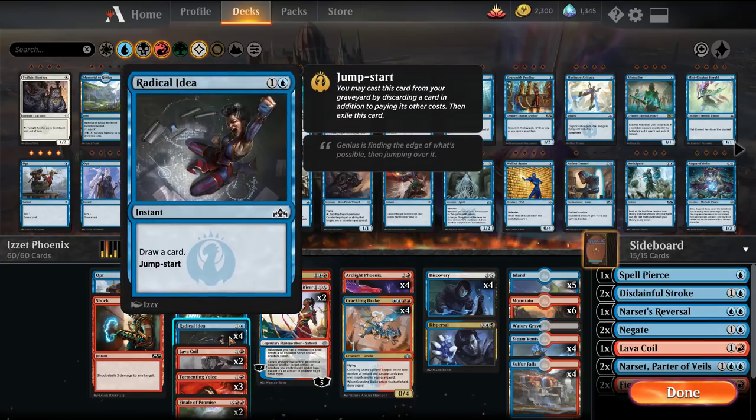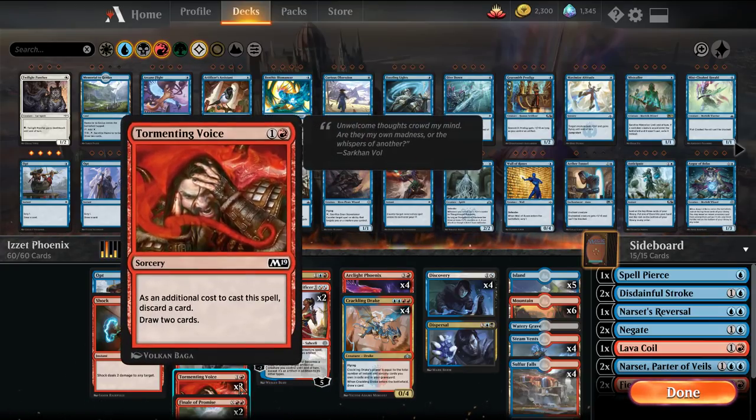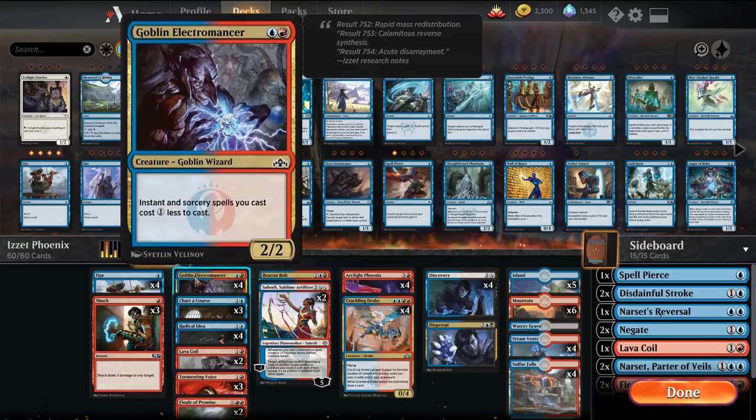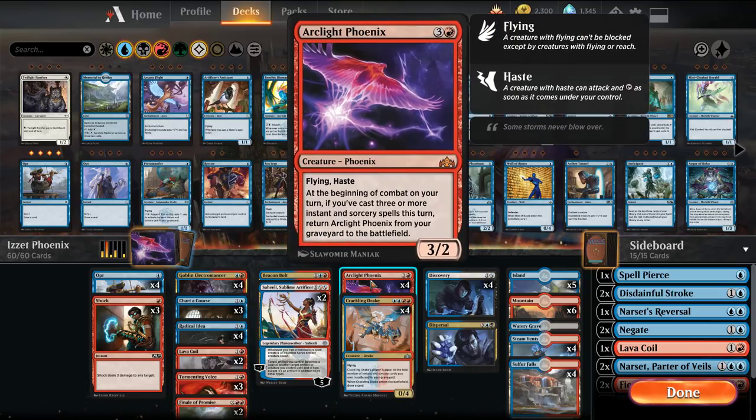The goal of this deck is to dump your Phoenixes into your graveyard with cards like Charter Course, Radical Idea that gets jump-started, and Tormenting Voice. Then you play a bunch of cheap spells that get even cheaper with Goblin Electromancer to cycle through. You get a bunch of Phoenixes back and they attack with haste. It's hard for the opponent to deal with unless they have Cryocarnarium — they just keep coming back.